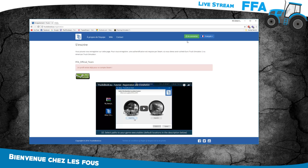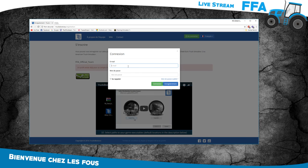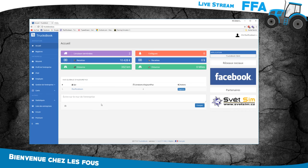Une fois que tout sera lié, vous vous connectez. Une fois que vous aurez bien suivi le tuto, vous allez arriver sur cette page qui dit un peu ce qui se passe dans l'entreprise. Là vous voyez, j'ai déjà fait deux livraisons terminées. Il y a 10 428 euros de recettes et 332 kilomètres de parcouru. Ici c'est pour ATS, et là c'est pour ETS. Et le nombre de collègues dans l'entreprise — là je suis tout seul vu que je viens de le créer.